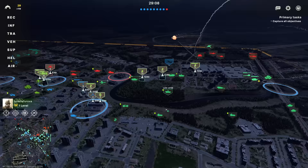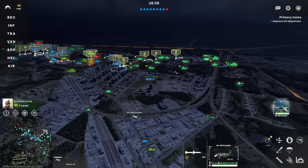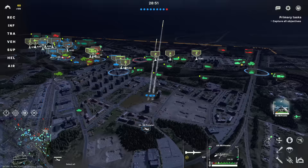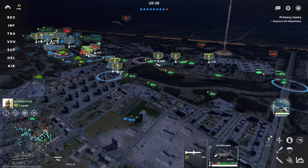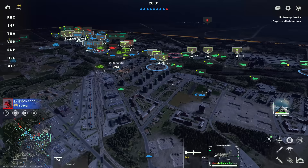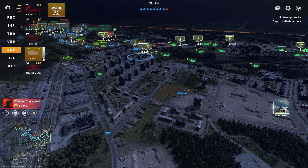Now we bring in the Prowler, and I'm actually going to HIMARS these Tunguskas and Tors. If they don't have their radar on, the HIMARS will kill them; if they do, the Prowler can kill them. Looks like they didn't have the radar on, so the HIMARS got the kill. Let's let the Prowler leave whilst it's still got full health, and then it can get its flares back regenerating fast. Next thing to do: bring up some supply for my HIMARS and continue to develop our positions.